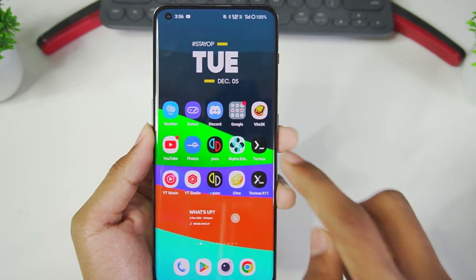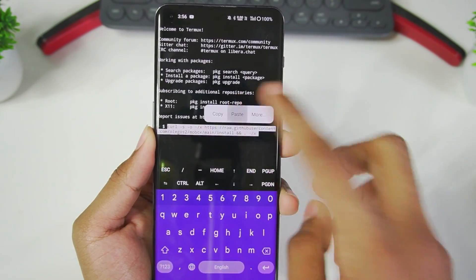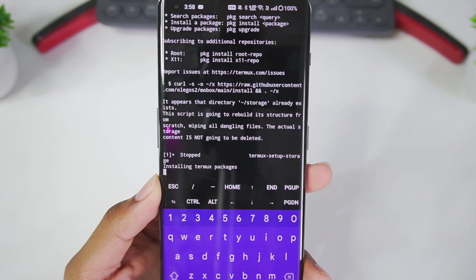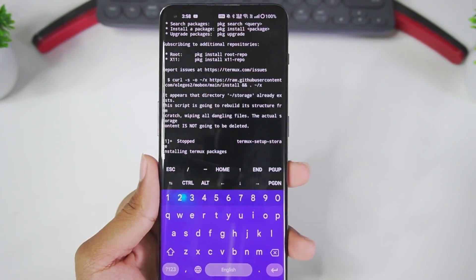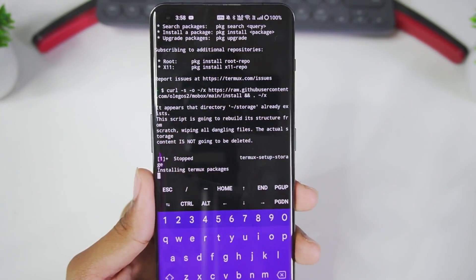Let's start by setting up this emulator. We'll open Termux and paste the code which the developer provided, then tap enter. After you paste this command you might get some prompts and it will take around 5 to 10 minutes to be completely set up. Be patient, just like with Termux Box — you'll have to wait until it's done.